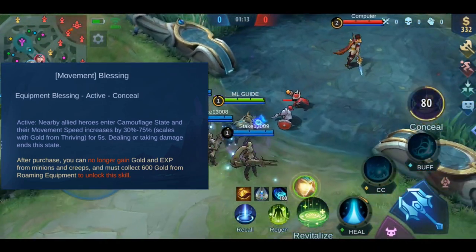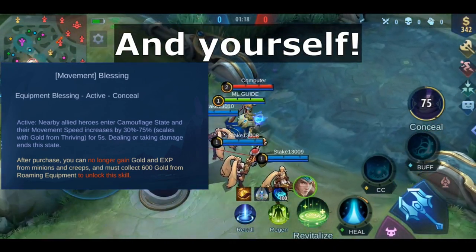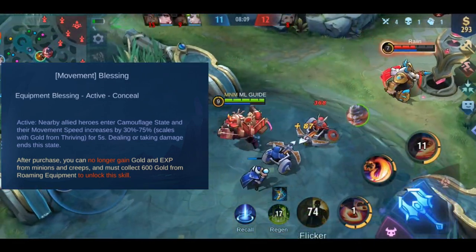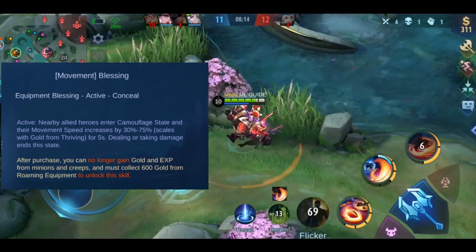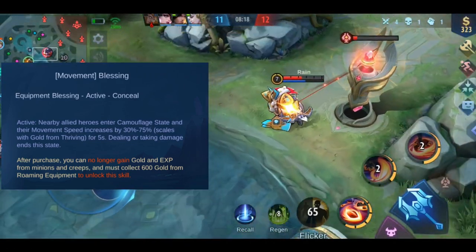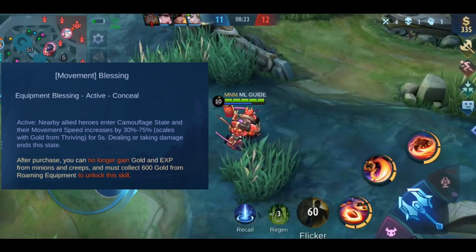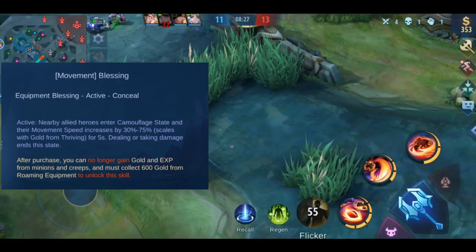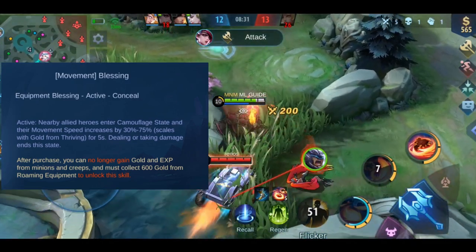The first blessing is Conceal, which already existed with the roaming item Shadow Mask. When you activate this skill, you and nearby allies enter a camouflage state and their movement speed increases by 30–75% for 5 seconds — this scales with gold from Thriving. If you deal or receive any damage, you lose the state. While in camouflage you can't be targeted by basic attacks, but if an enemy aims a skill at you and hits you, you still take the full damage. This is awesome for engaging into a gank, but needs a team that follows up.